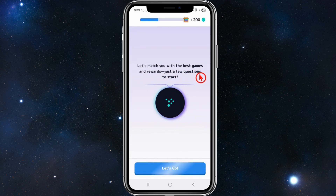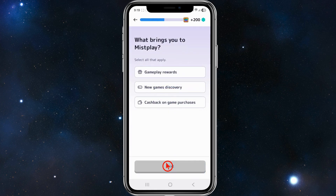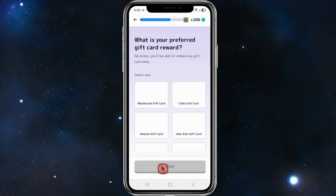It's going to come to a page that says 'Let's match you with the best games and rewards' with just a few questions to start. Click Start and answer what brings you to Misplay. Select all that apply — gameplay rewards, new game discoveries, or cashback on game purchases. I'm going to choose cashback, then click Next.